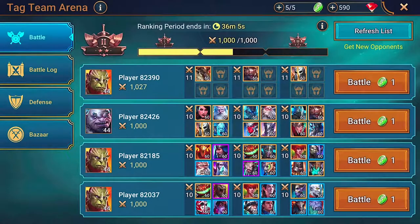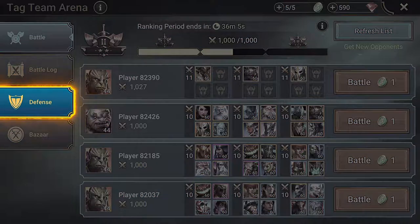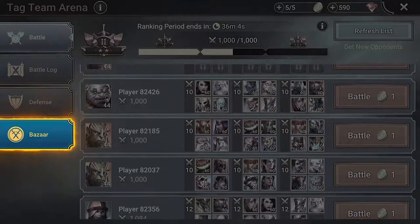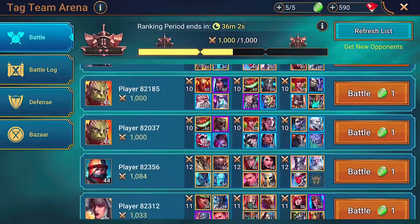If you know Classic Arena, then this screen's probably going to look familiar. You've got your Defense tab, where you set your defense, and then there's your Battle Log, where you can track your battle history. And here we've got something new: the Bazaar. We'll come back to that a little later.